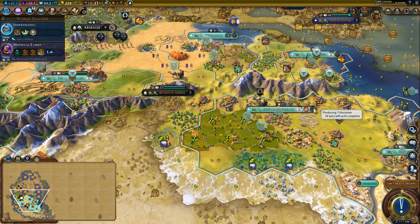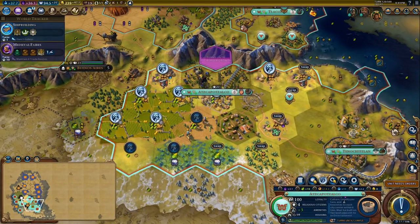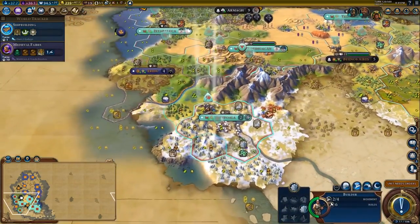We are hard-building the Colosseum in here, but we could build it much quicker if we switched over to a little bit of food. I'm going to spend one more turn growing, just to get to 7 pop, and then I'll work more production.